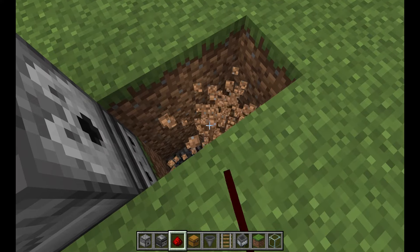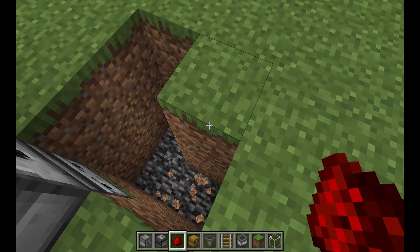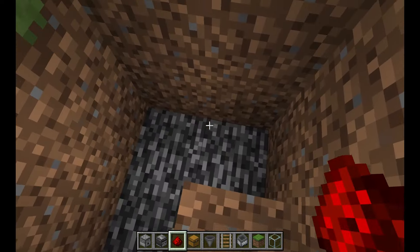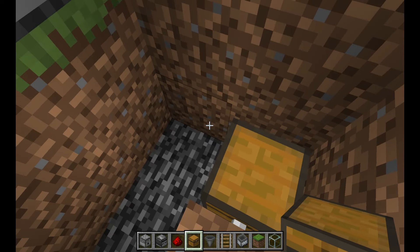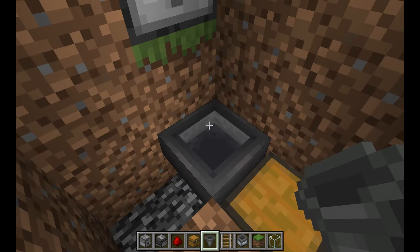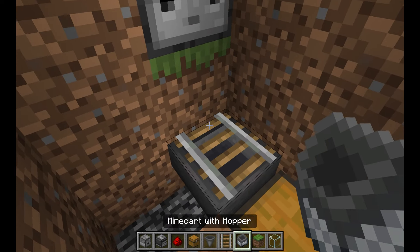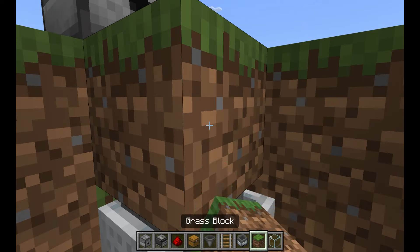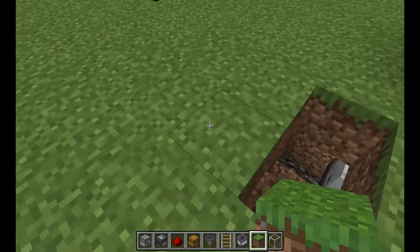Then come up front and dig down three squares like this. A couple of stairs will make it easier to get out. Place a chest here, then crouch and place a hopper pointing into the chest. Crouch and place a minecart track on top of that, and then a minecart with a hopper on top of that. Then you can fill most of it back in with grass, just leaving a hole so we can get to the chest.